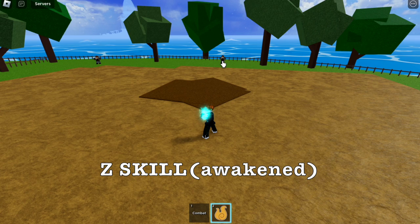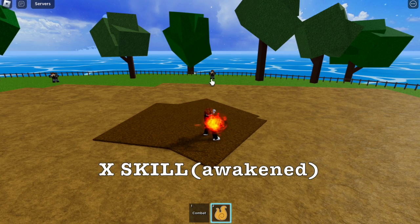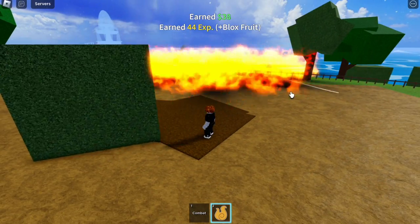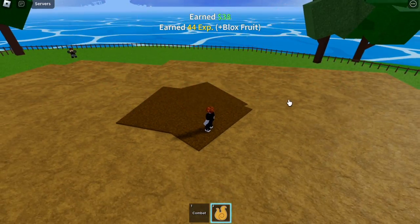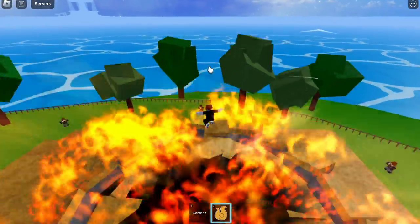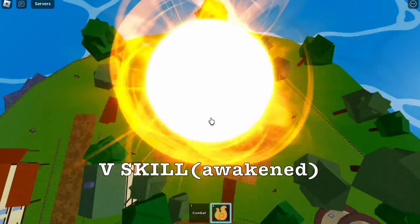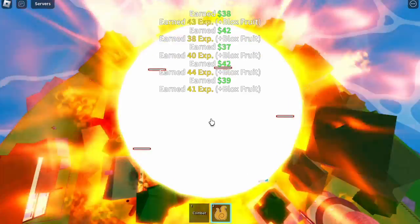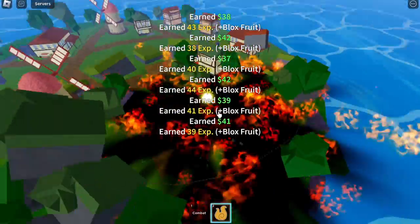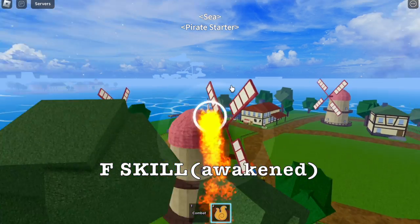This is the Z skill awakened — check that out, blue flames! But sadly, on the X skill awakened it is not colored blue, though there is DPS. Next is the C skill awakened — it really looks cool, there's a jumping effect. And the V skill awakened — look at that skill. And this is the F skill awakened.